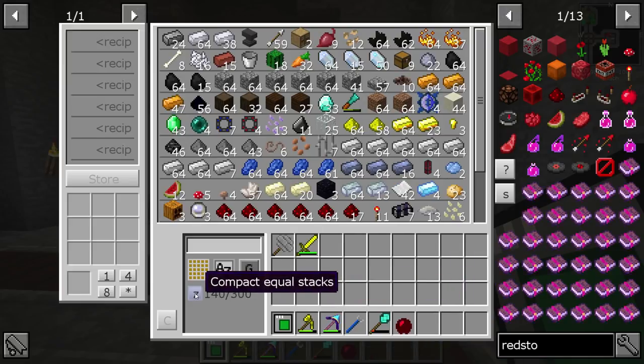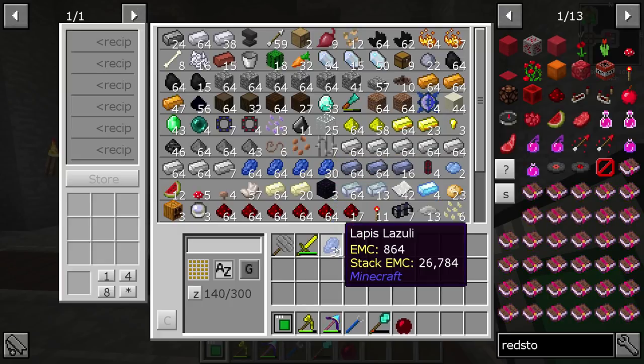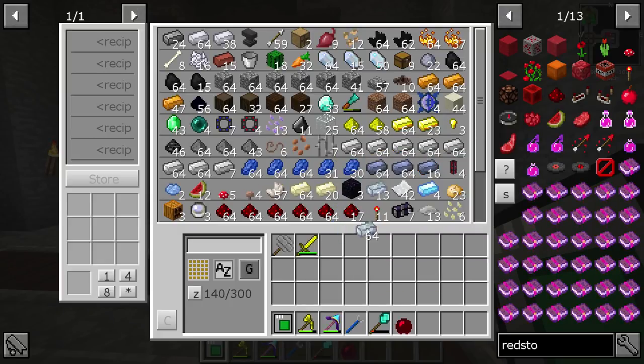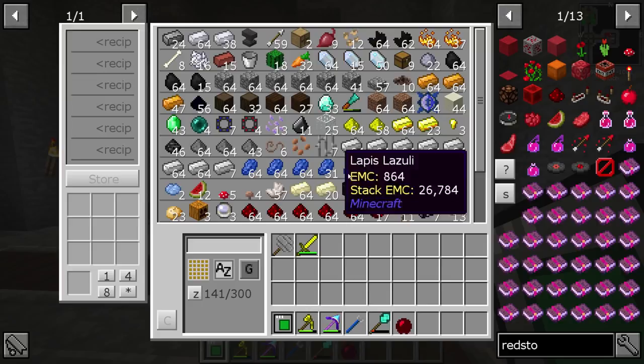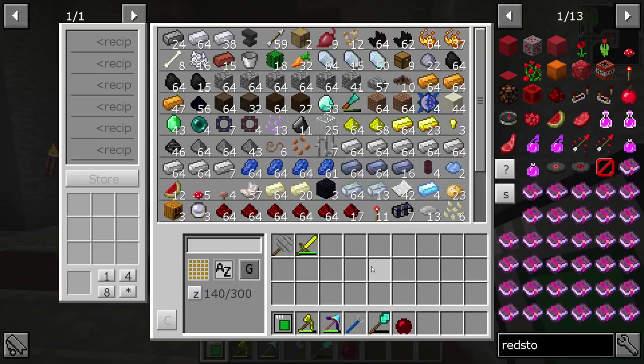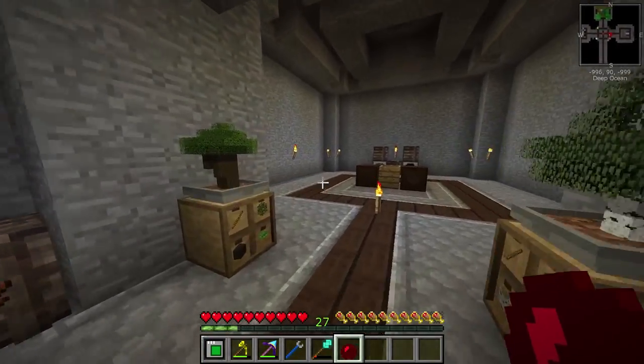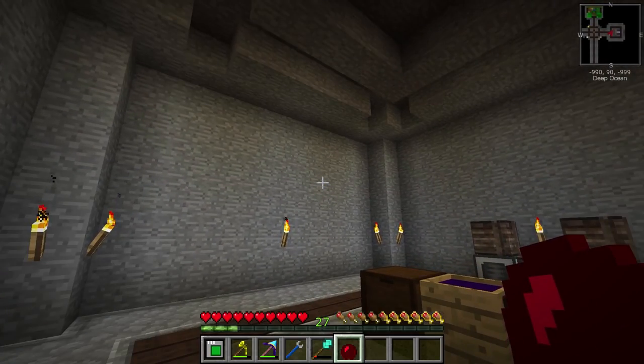By the way, with this right here, if you hit the compact equals stacks and you have stacks that are maybe uneven — say you put a stack like this in, where we have 30 here — if you hit this button, it will even out the stacks and make everything nice again. And sometimes that can save you a bit of room. So yeah, today we're going to work on the auto sieve setup.